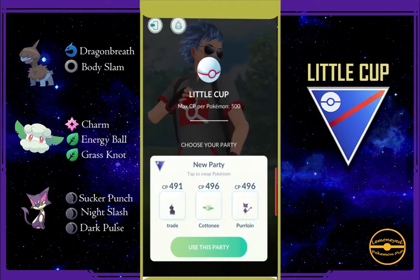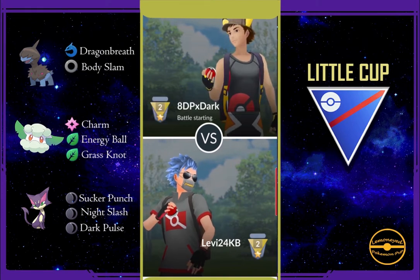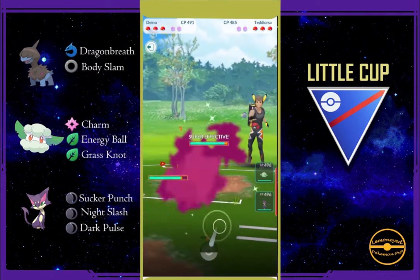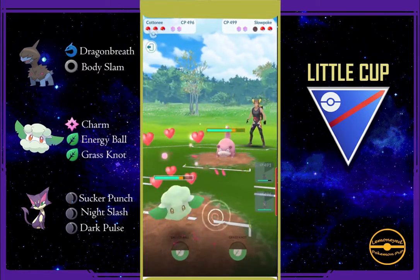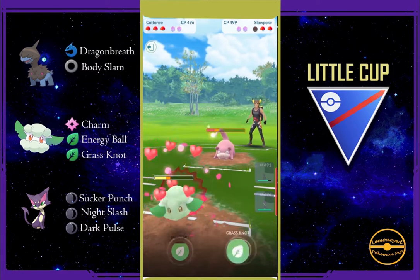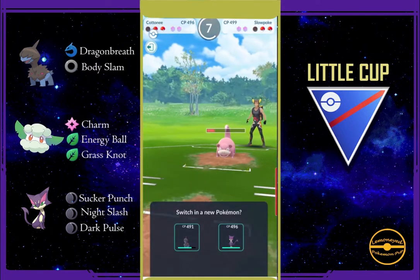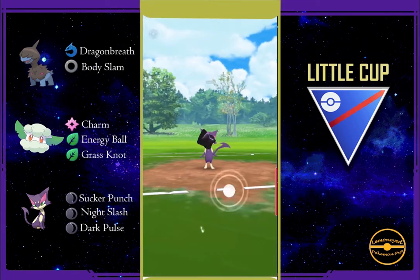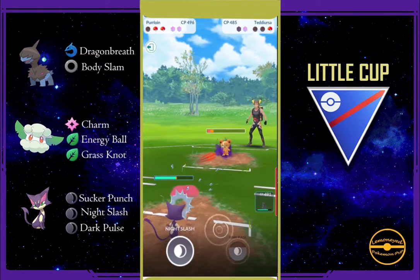They have like two dragons and one fighting type — don't they know that Cottonee is roaming around? Maybe they will now. It's a shadow one so it'll go down quick. The charm damage from Cottonee is insane. If you have this one, I think you're gonna be good. This is rank one or two so everything's supposed to be easy, but I'll probably discover how difficult Little Cup is once I get to rank five or six — that's when the real battle starts.